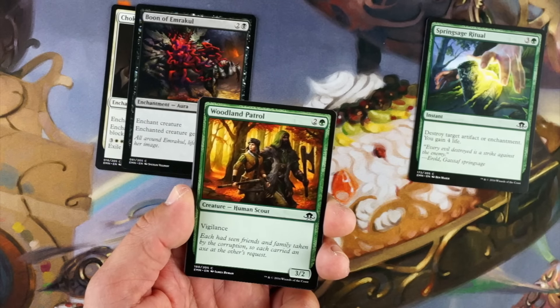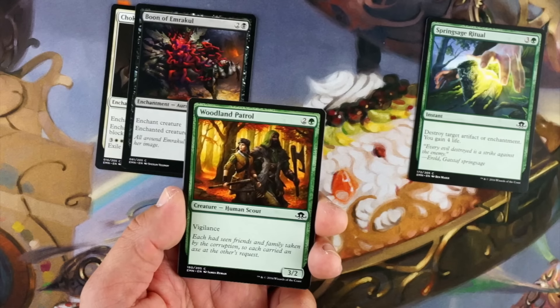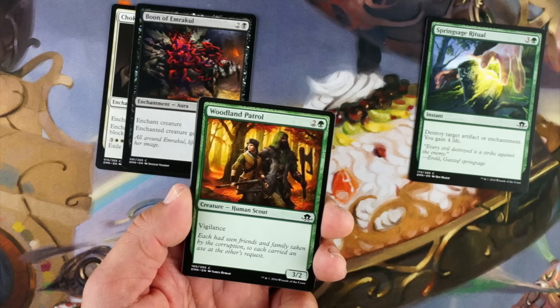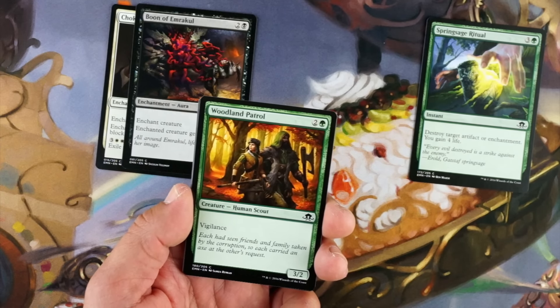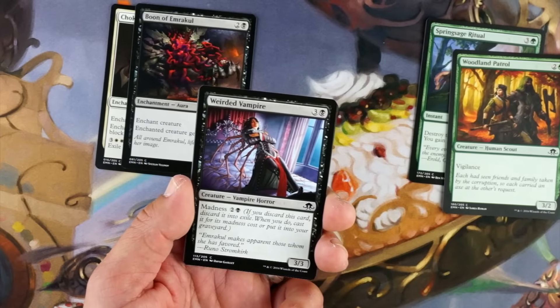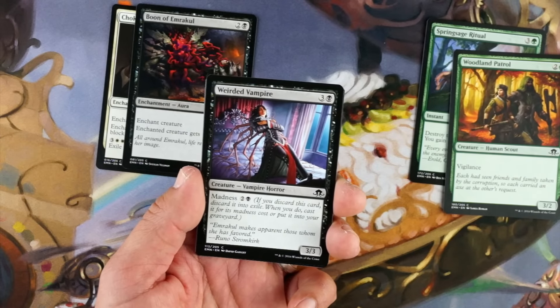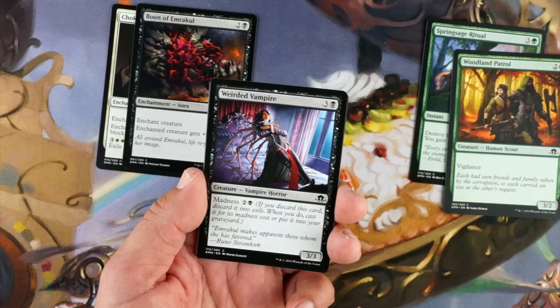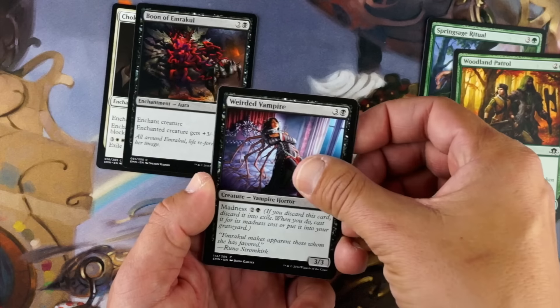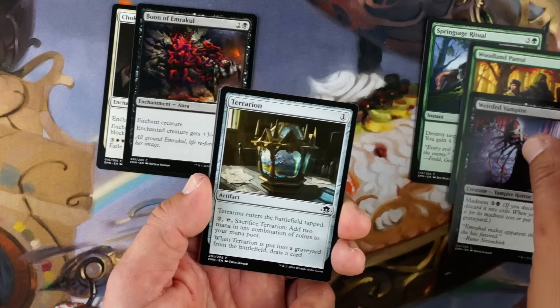Woodland Patrol, two and a green, 3/2 vigilance. Three mana for a 3/2 — that's okay, not horrible. The vigilance is nice. It's a human, which matters in this set, but not that great. Weirded Vampire, three and a black, 3/3, madness two and a black — it's a vampire horror. Not a good card. Four mana for a 3/3 isn't exciting. Paying three mana for a 3/3 via madness is like, okay I guess.